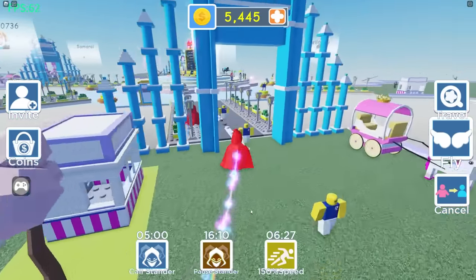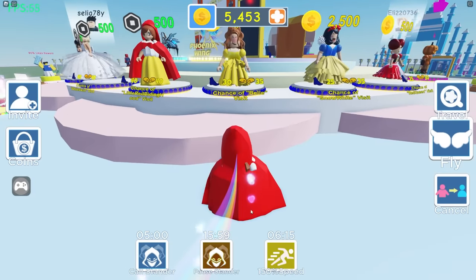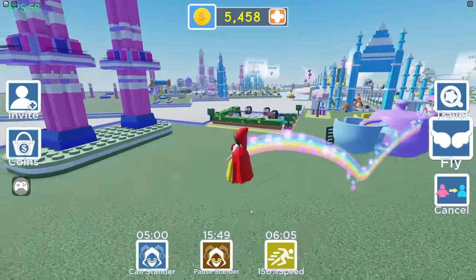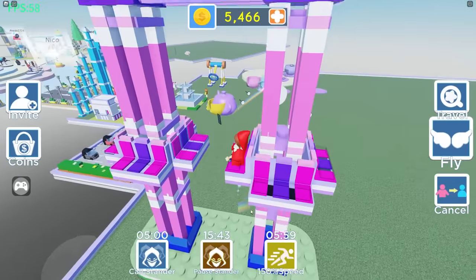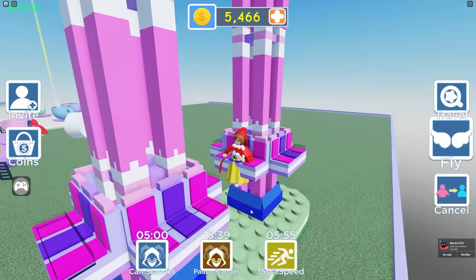Zoe, come over here! What ride? Are you Chance of Bell Visits? Maybe. Zoe, check this out! I have a ride that goes up and down! How did you already get these? Because I'm overpowered.